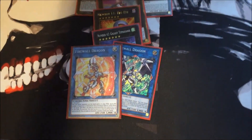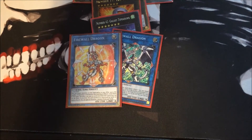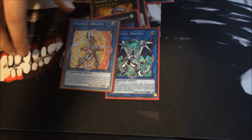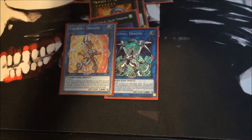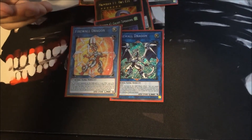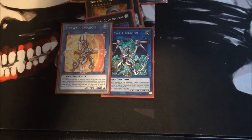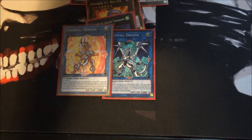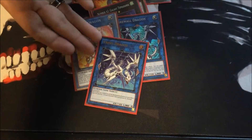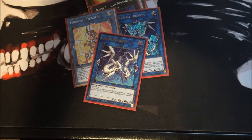I run two Firewall Dragon, specifically for the Soul Charge combo. I run Number 42 — I like these guys because when they point at anything you just bounce it back; they're gone, no more, go away. Also, if a monster pointing to this is destroyed you can special summon something, bringing out more Red-Eyes for fodder to go into more stuff. Proxy Dragon is pretty much a baby Firewall — if you have Firewall you need Proxy Dragon.